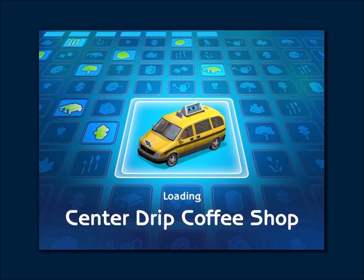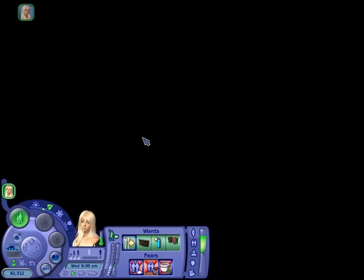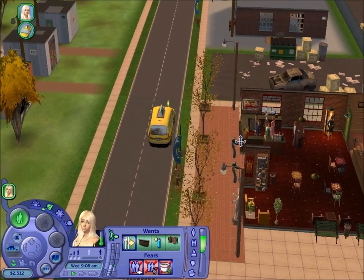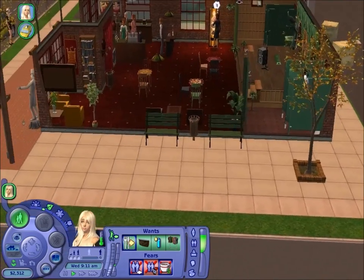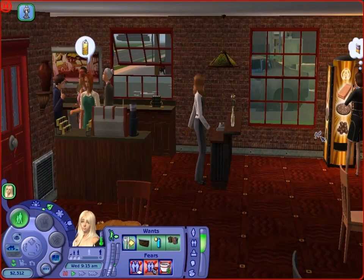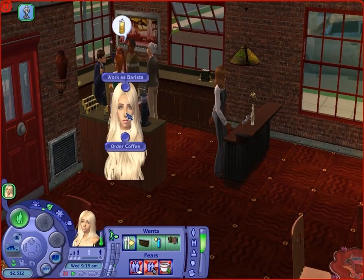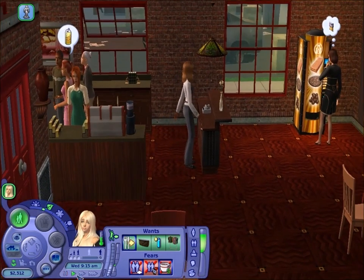Alrighty, I'm super excited! I don't even know what this Drip Coffee Shop looks like — I don't think I've ever been here. I also want to place down some more lots in Belladonna Cove off-camera. Here is the cute little coffee place! Oh my gosh, I'm excited — okay, these are the things I missed from the Sims 2. Look at this — we can buy white cheddar crackers, chocolate clusters, macadamia nut cookies, and crinkle cut chips! And then we can order coffee. I want this back — the Sims 3 was not the same as the Sims 2.